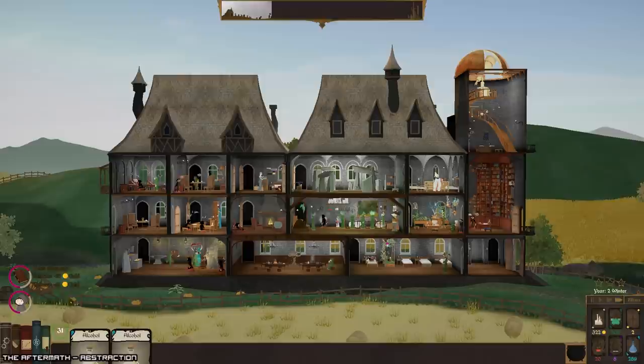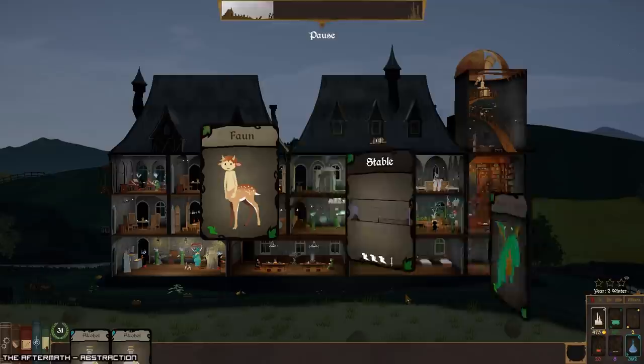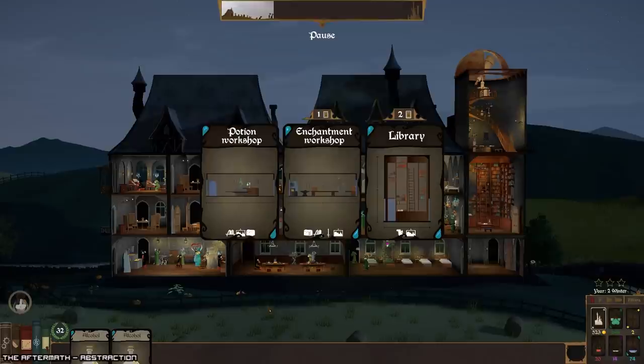Nah, let's go for the beds. Let's get alchemy apprentice. There we go. I should probably wait a little bit — do I want to get a fawn? Nah. Let's start leveling up this stable.